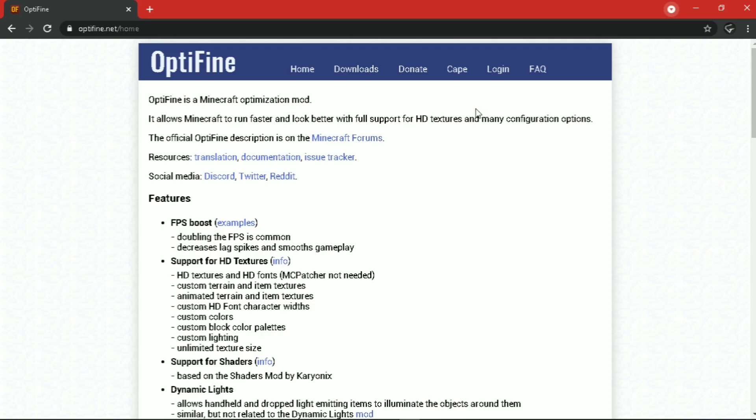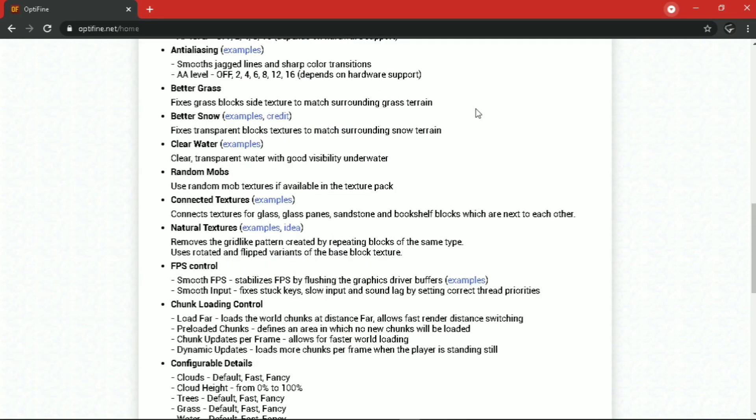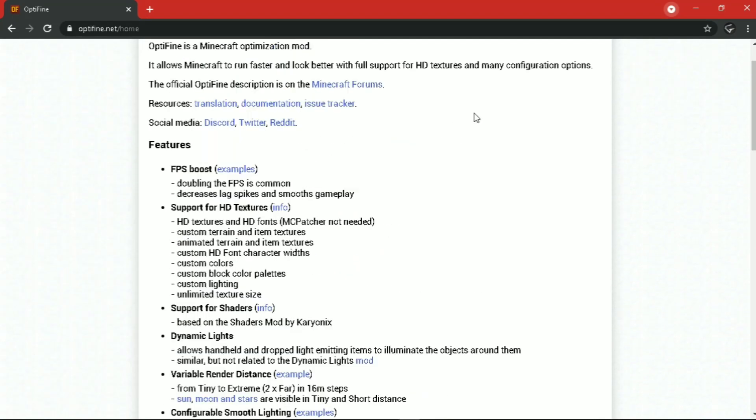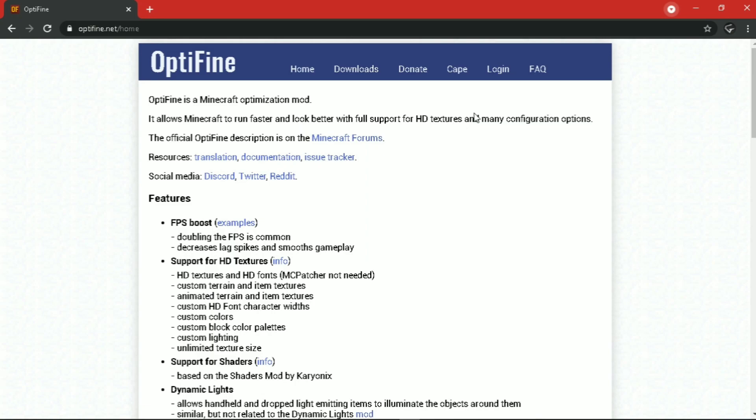First of all you have to download OptiFine from the description. OptiFine is a Minecraft optimization mod — it allows Minecraft to run faster on any PC, so make sure to download it.